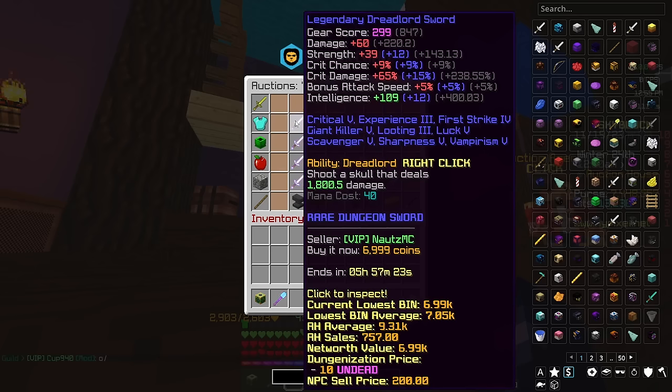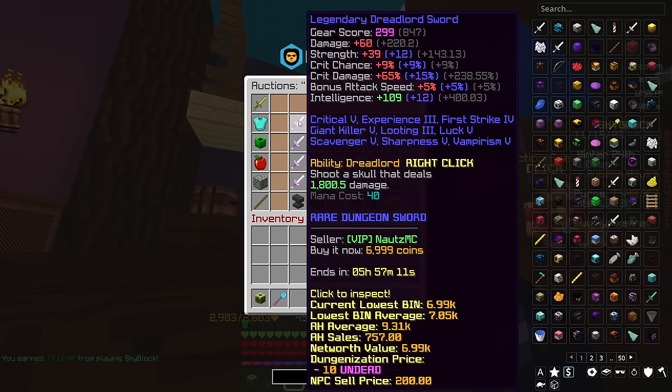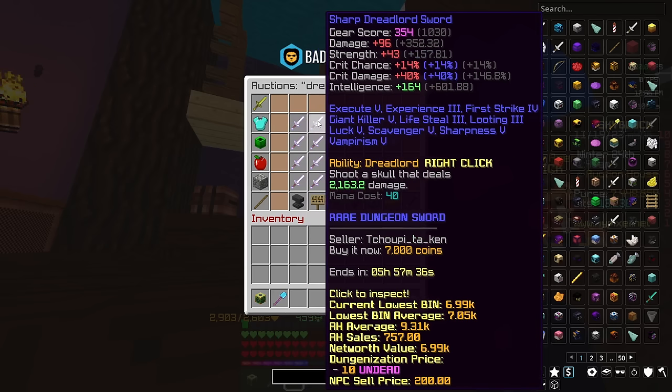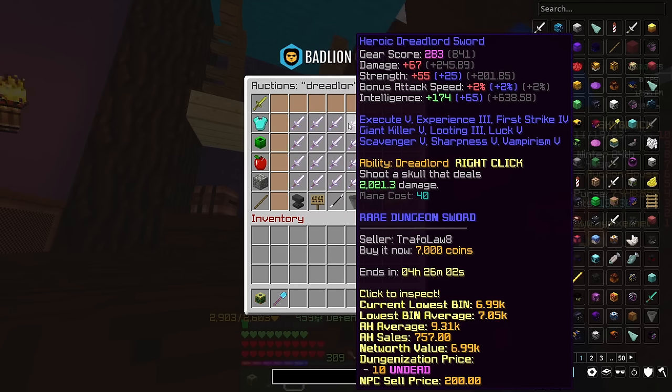This weapon costs you as little as 7,000 coins from the auction house, or you could just do a couple of very early dungeon runs and probably drop one yourself. The main selling point of this sword is its right click ability, Dreadlord: shoot a skull that deals 1,800.5 damage, mana cost 40. You basically just right click and spam the ability — it's a skull that hits the enemy. It's good at the start of the game for mage and that's that.